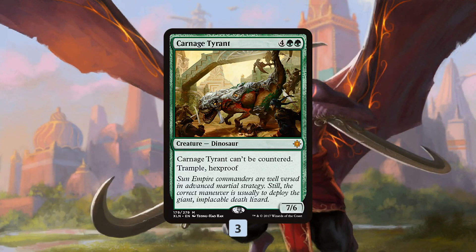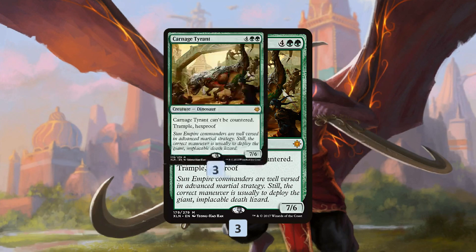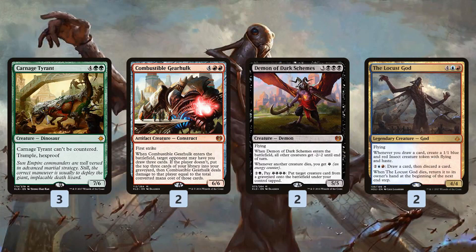Carnage Tyrant is kind of the hallmark six drop and the example we'll use. Let's say we get our Sunbird's Invocation out and cast a Carnage Tyrant — obviously very powerful on its own: hexproof, trample, a 7/6 for six mana. But we also get that trigger, looking at six cards to find something with converted mana cost six or less to cast for free.